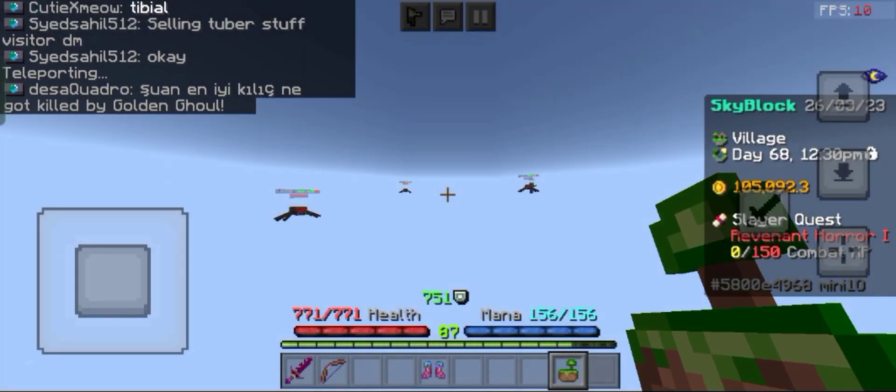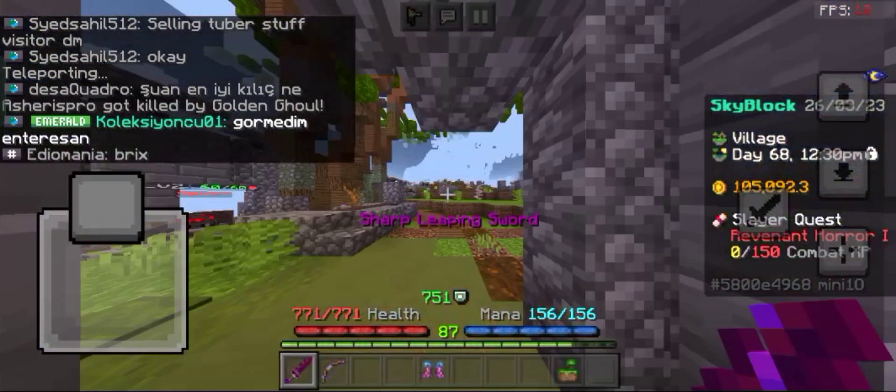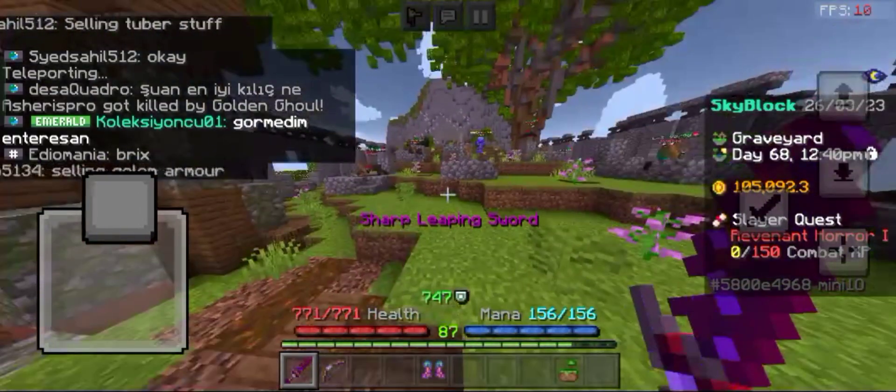If you're going to kill zombies, you have to go to the graveyard and kill some crypt ghouls — that's the easiest way to summon a boss.